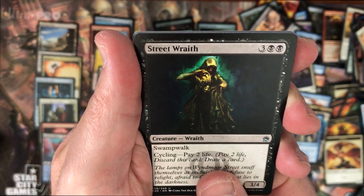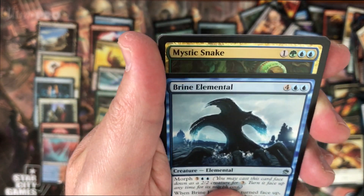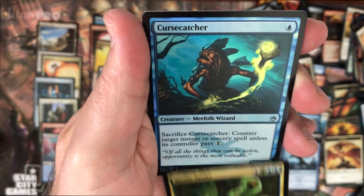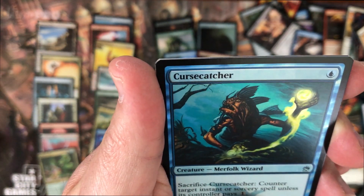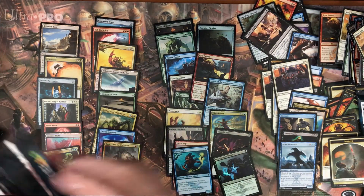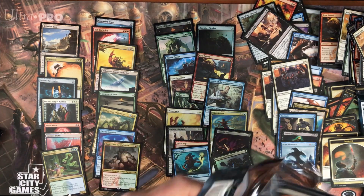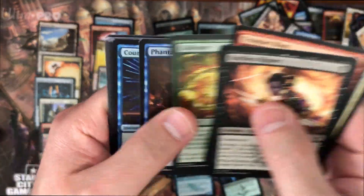Curiosity, Streetwear, Brand Elemental, and Mystic Snake. And we have the Cruise Catcher - okay, that's uncommon. Mystic Snake - okay.